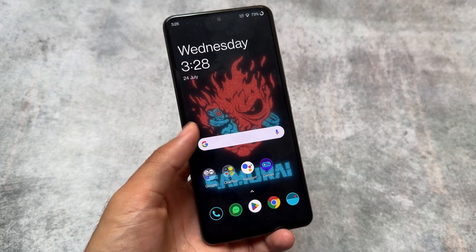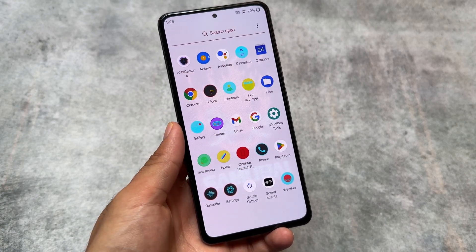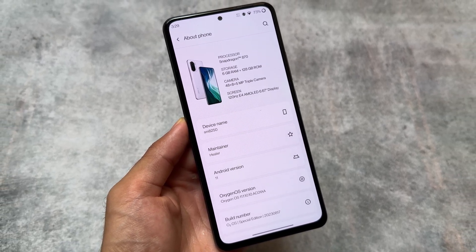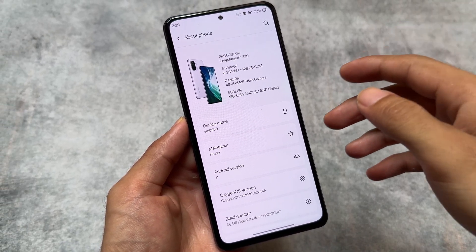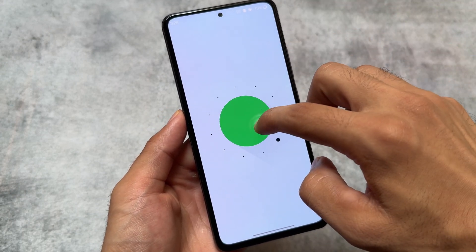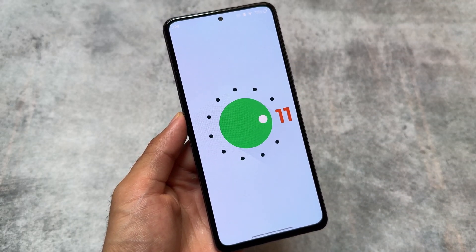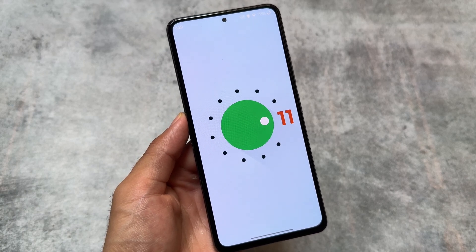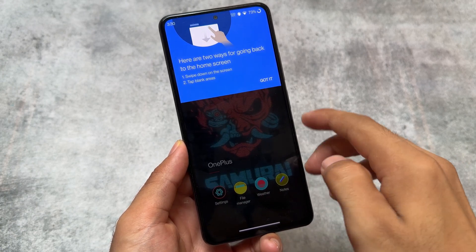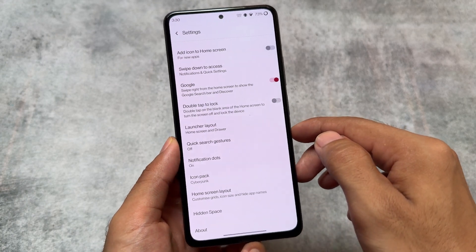After trying a lot of custom ROMs, I came to the point where I tried this for the first time and found this could be the thing. Yes, this is OxygenOS and I've installed it as a custom ROM on my device which is Mi 11x. Unfortunately this is OxygenOS 11 so it's based on Android 11 with no more updates, but if by any chance you are using an old OnePlus device and an OxygenOS port is available for your device, don't miss it — make sure to check it out. This is one of the best experiences I found in the custom ROM community.